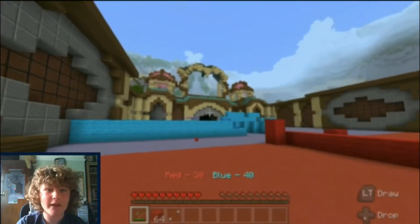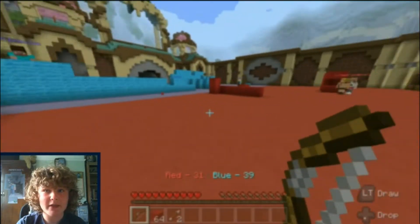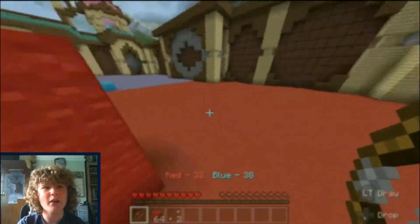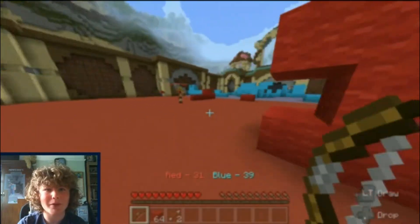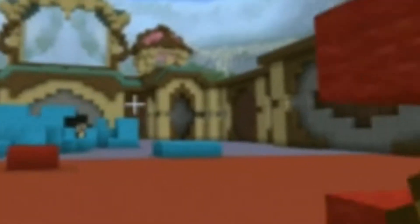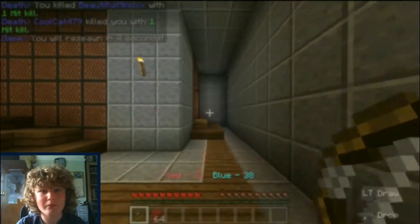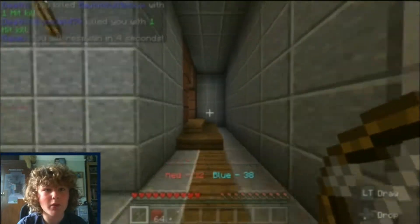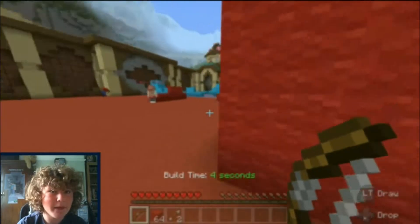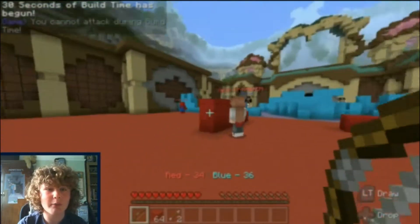Build time lasts 30 seconds and we can literally just build defenses and stuff. After that, when we go back to attacking, each elimination will be worth two turf lines. I'm pretty sure I was on the blue team but I think the round was too close to starting — oh, it's build time already!